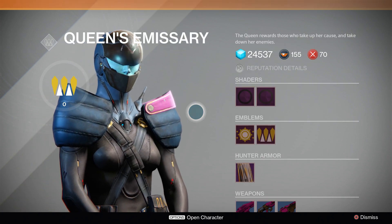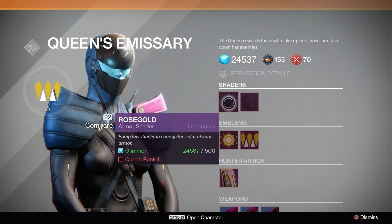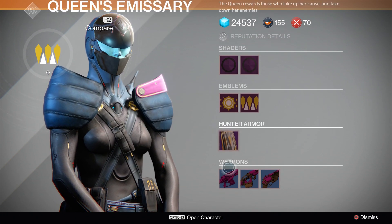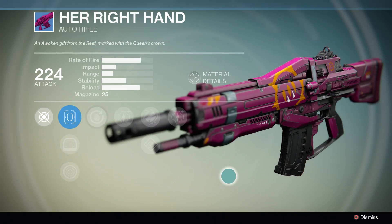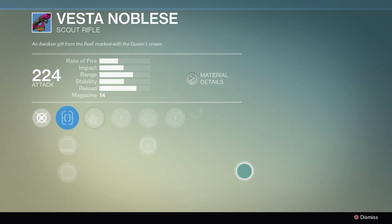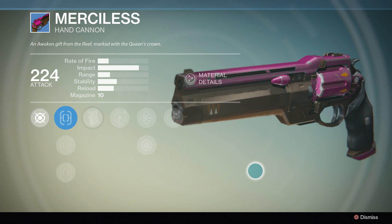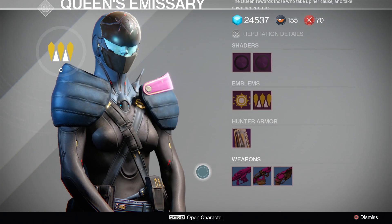You might as well check out what she's got. The whole motif of the Queen is centered around purple and gold, so most of the stuff she sells is centered around those colors. The weapons aren't that hot — they're rare weapons. They look cool because they're purple, a motif I haven't seen in the game before. I do like the hand cannon; it's cool looking just because it's a pistol and it's purple. But they're rare items, not that powerful, so they're not really that special.